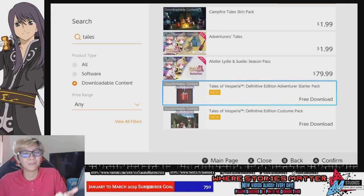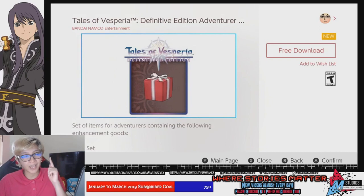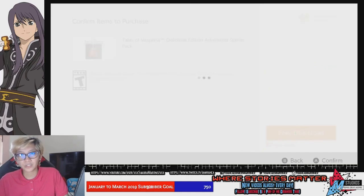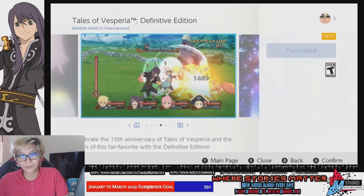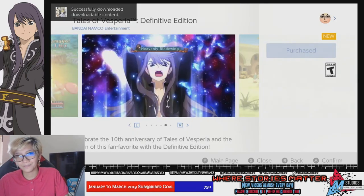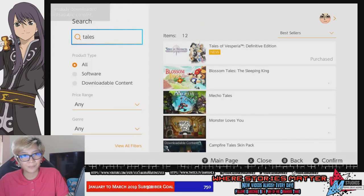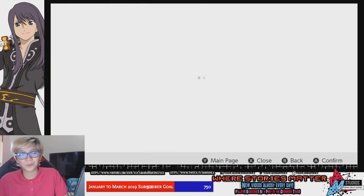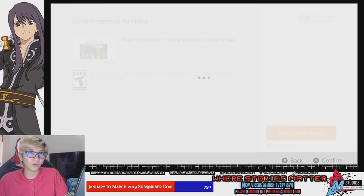It can easily be found in the PlayStation 4 version and the Xbox One version as well. So just go ahead and download these two DLCs. They shouldn't take that long to download. You actually have to search for them twice because the eShop kicks you right back into the main Tales of Vesperia page. So just download both of them.